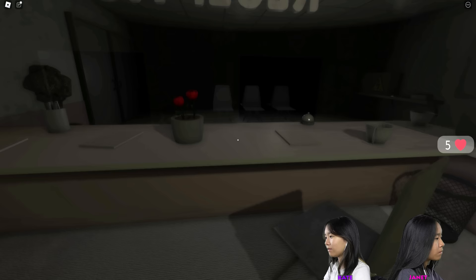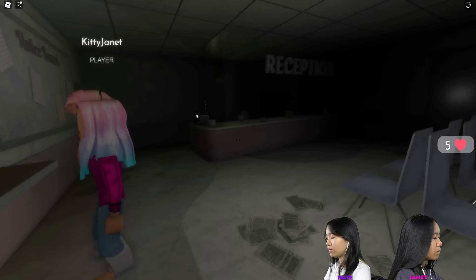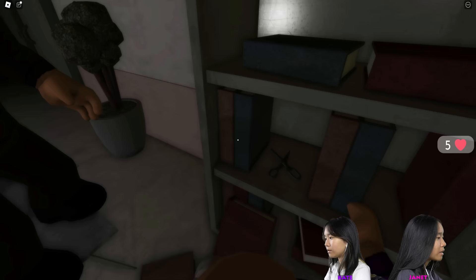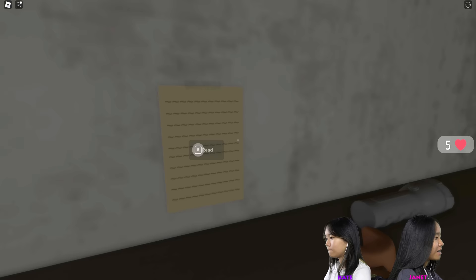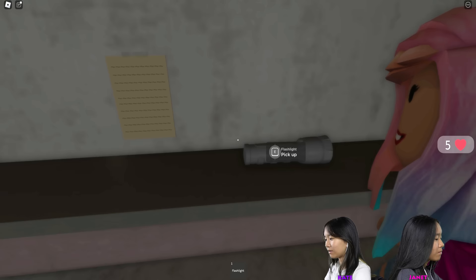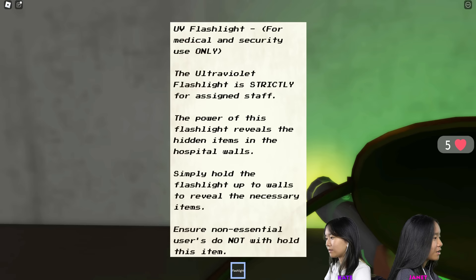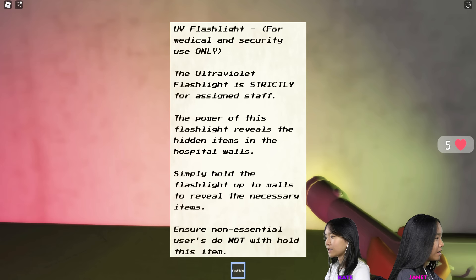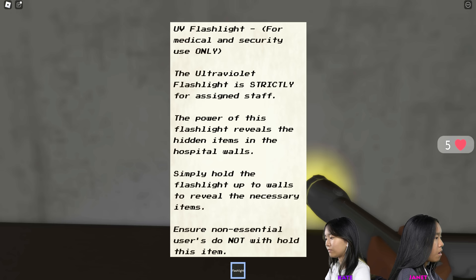I got book three. I think we need to keep finding stuff. Let's go find books. There's scissors over here — let's see what we can use these scissors for. There's a flashlight. Let's read: 'Green UV flashlight for medical and security use only. The ultra-violet flashlight is strictly for assigned staff. Hold the flashlight up to walls to reveal the necessary items.'